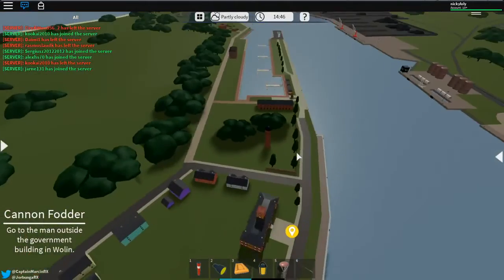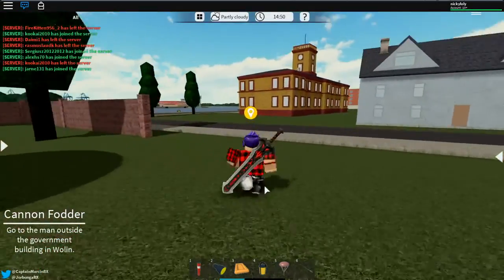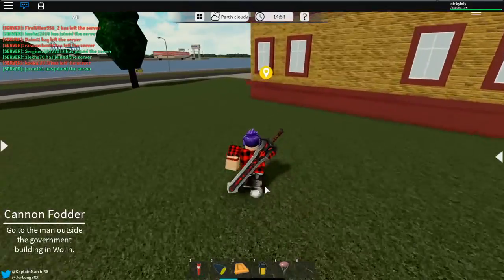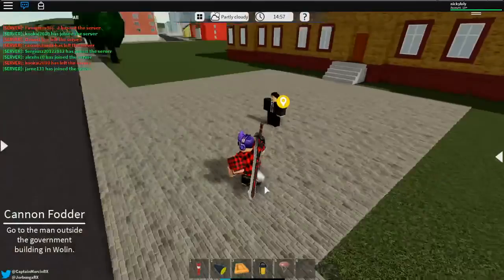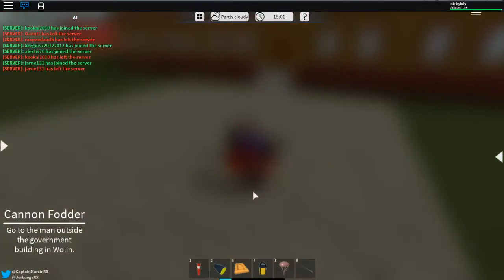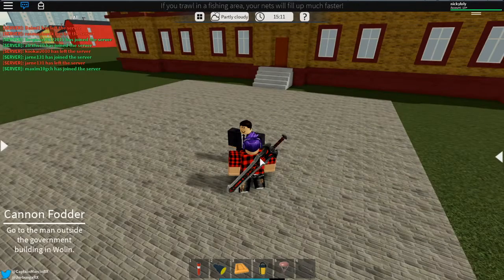I would suggest you spawn over at this port — I think it's C. I spawned over at B. I think you get the ship once you talk to him? Yeah, you get a boat when you have to stop with him. There's a group of rebels who want to be free from the country of Volhia.